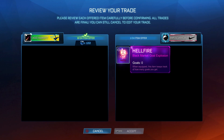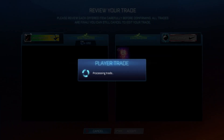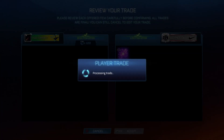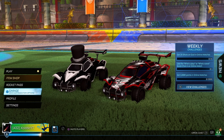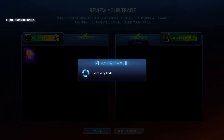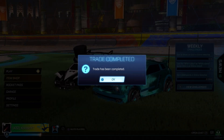Right here I'm buying a Hellfire for 100 credits under the minimum price and I'm hoping to sell it for 200 credits. Right here I'm also buying a Shattered for 100 credits and I plan on selling it for 200. Right here I'm selling that Hellfire I just bought for 100, making 100 credits profit on this trade.